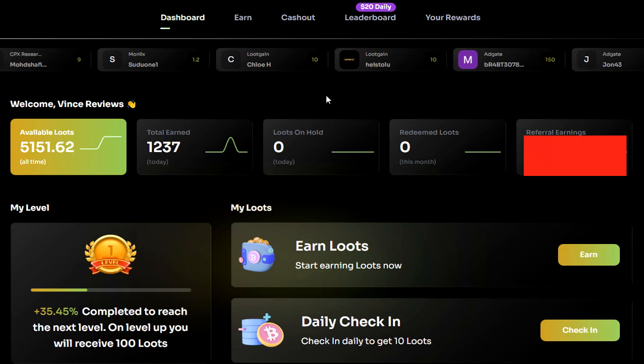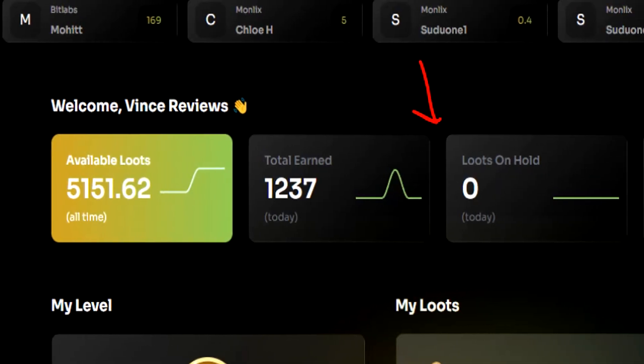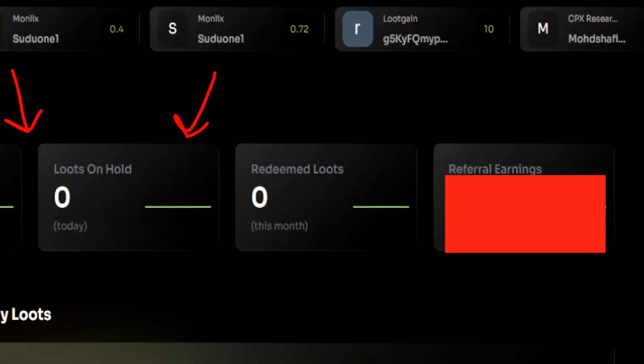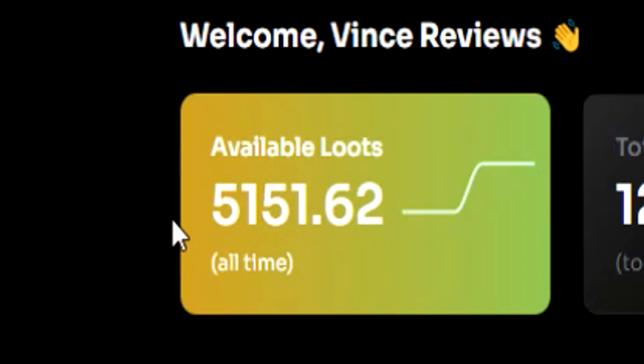So everyone, this is the Loot Gain website. Let me just give you a basic rundown of how this website works, and then we'll also move on to the application as well, because yes, Loot Gain does have an application also. At the top of the screen, you're going to find the dashboard tab. This page will allow you to see your actual account balance and earnings on Loot Gain. You will also find your account level here as well. Every time you level up, you earn loot currency. As you can see, I have 5,100 loots available right now.